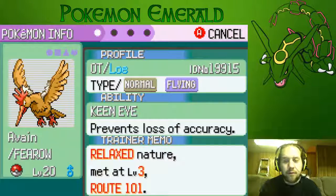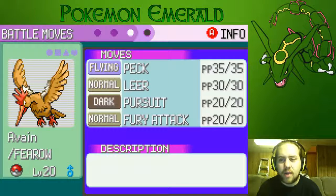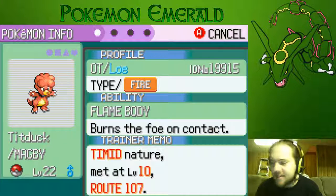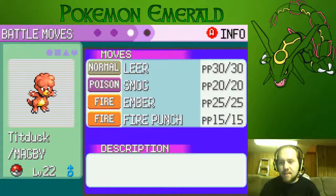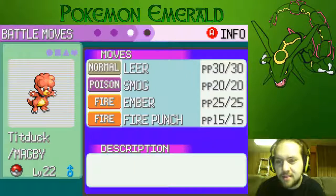We have Avian our Fearow, who is Relaxed with Keen Eye, rocking Peck, Leer, Fury Attack, and Pursuit. And next we have our Magby, our Titduck. It's Timid, which is very nice because it's special in this gen. With Leer, Smog, Ember, and Fire Punch.